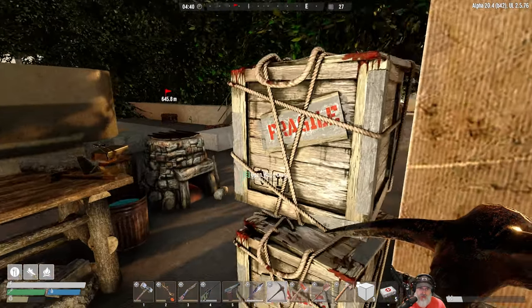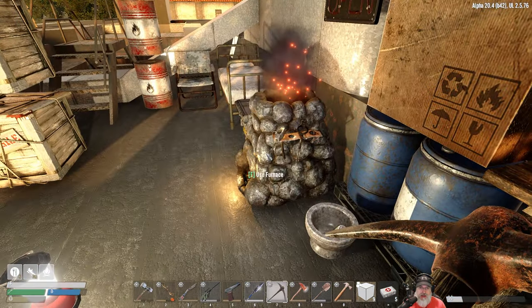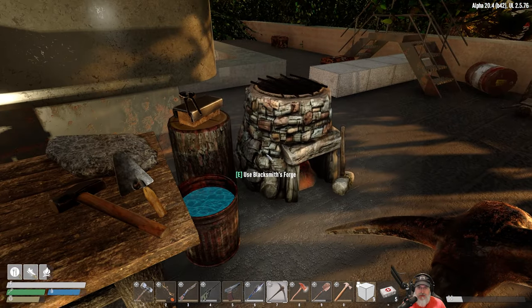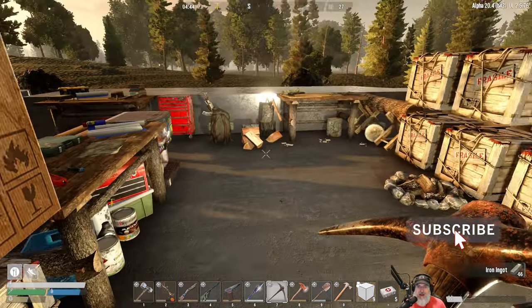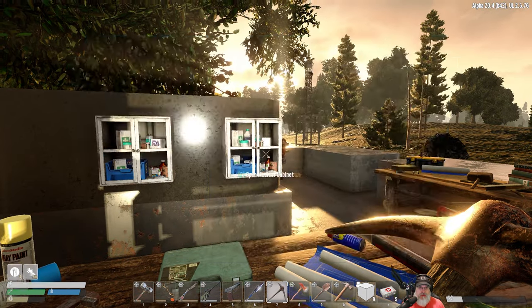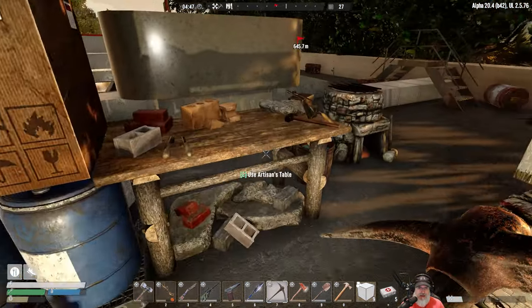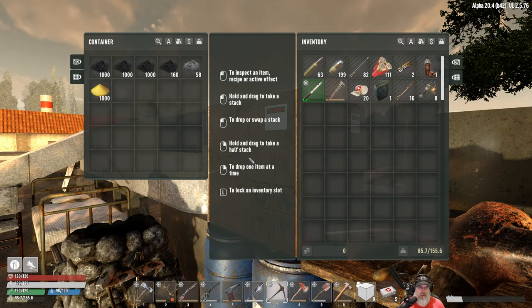I'm going to replace this crate once I get my hands on another one. We got some more ingots because we need a whole crap ton of ingots to make the chemistry station, so we're working on that. We also need one more acid to get that done. I've got medical materials and medical products sorted, and mortar and pestle products in this box for the time being.